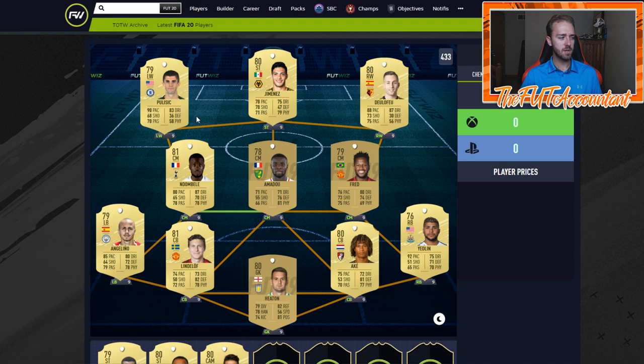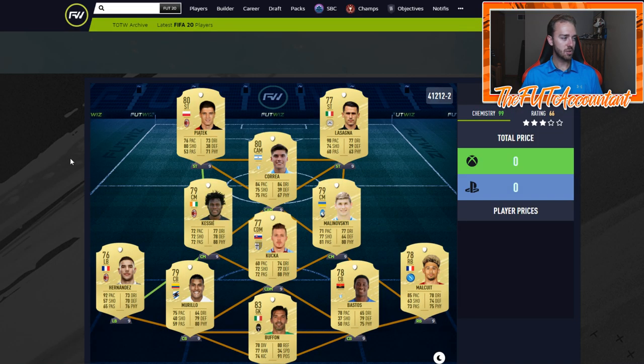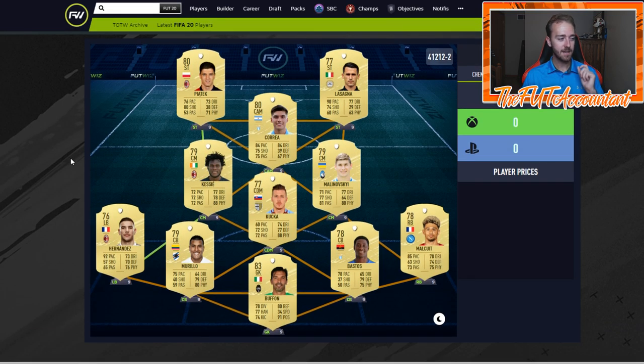The only position in this team I'm a little unsure about is Jimenez. You might have to mess around with that spot. Jimenez looks like a nice overall striker that can finish and also has height and strength on his side. But this is the position I would want to change out depending on how you play — if you like a pacing striker, throw one in there. That said, I think Jimenez is a decent shout. This is my Premier League 25k starter squad.